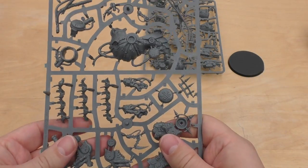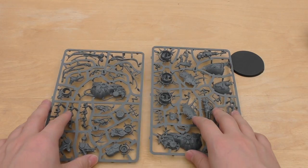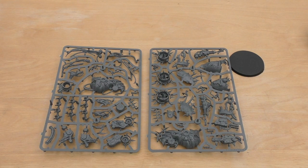Decent looking model — £30, two sprues. Can't wait to build this one. I'm going to compare it with the one in the Dark Imperium set and a few of the other Death Guard models, as well as a Primaris. So what I'll do now is go away, build this, and get a review out to you as quick as I can. Thank you ever so much for joining me today. The Emperor protects.